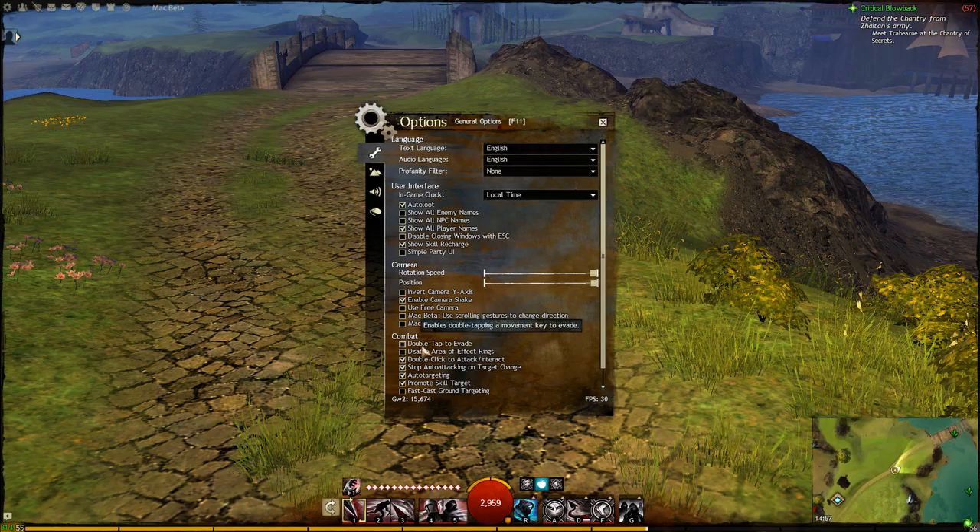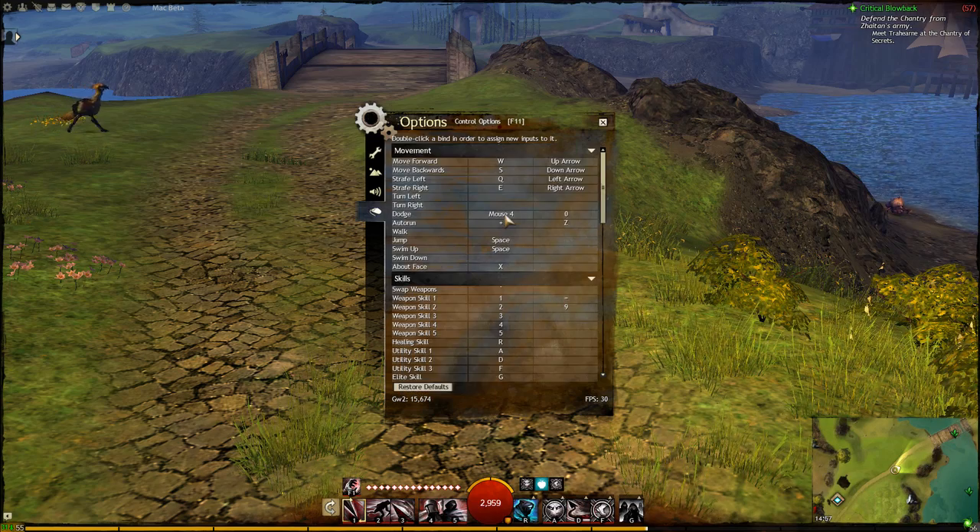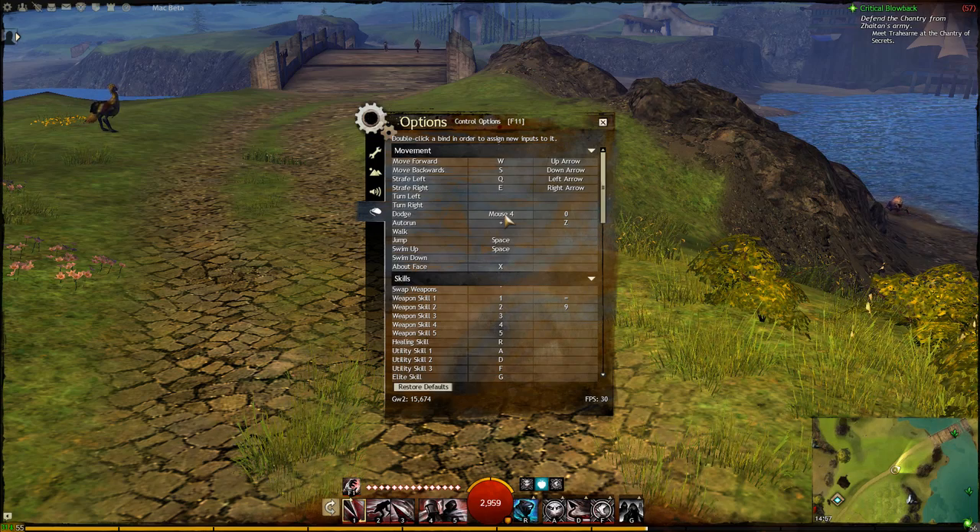On that note, it's a good idea to disable double tap to evade. This prevents you from accidentally dodging at inappropriate times like when doing a jumping puzzle. Once disabled you can bind dodge to another handy key. I bound mine to one of my spare mouse buttons.